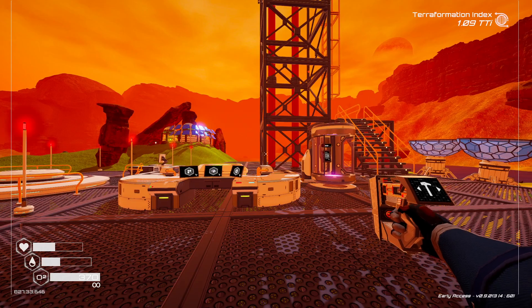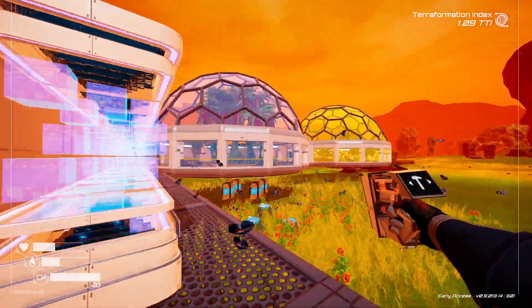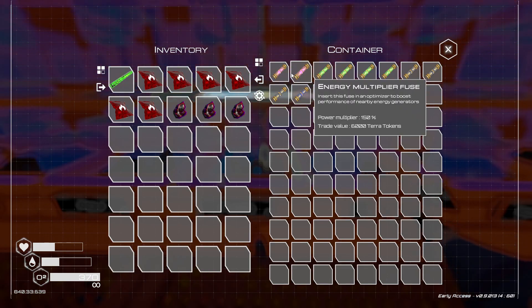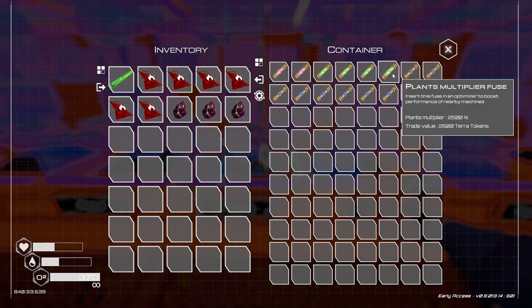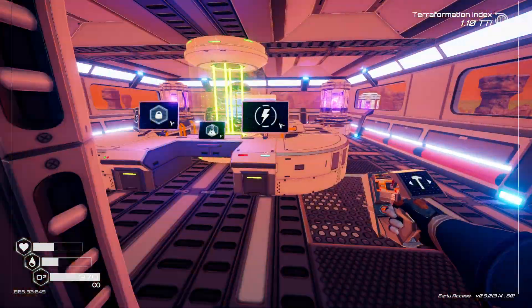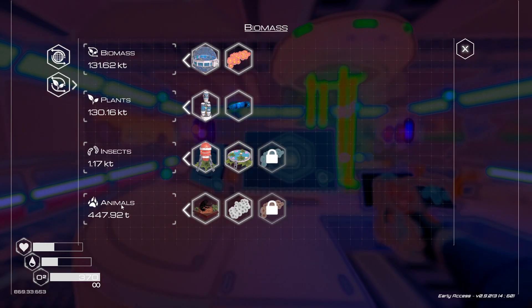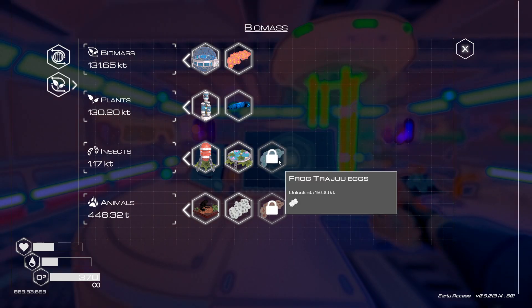Now we're going to do this at each of our production sites. We don't have the fuses for that and we don't have the terra tokens to buy more fuses. However, I've been considering — we do have two extra energy multiplier fuses. All of these are extra fuses; we don't need pressure or plants anymore. Let's go check our unlocks and our production. Animals is all we're working on — insects and animals. Biomass is done, plants is done.